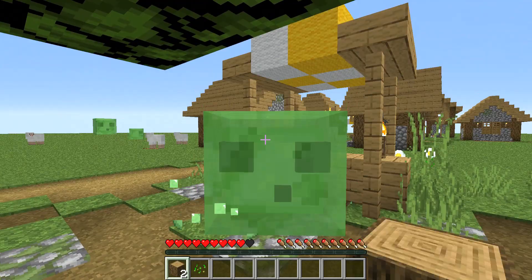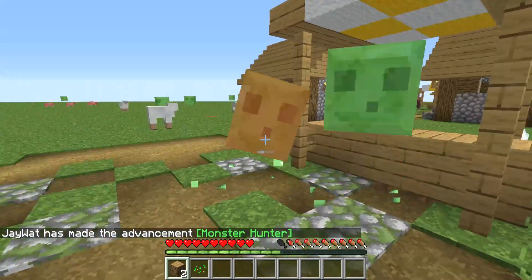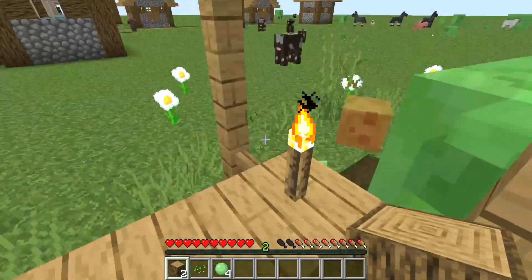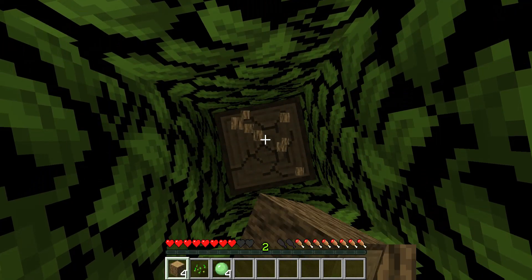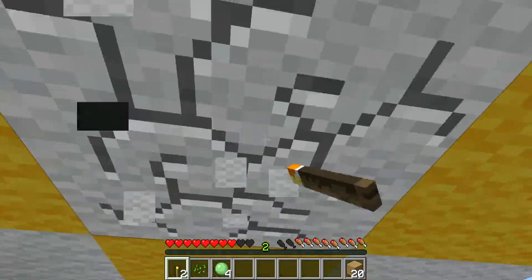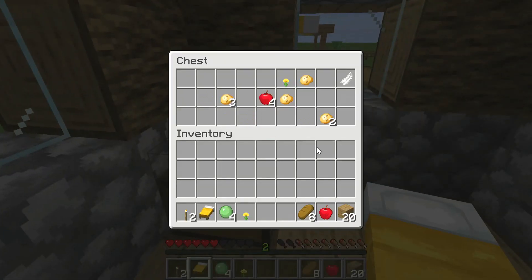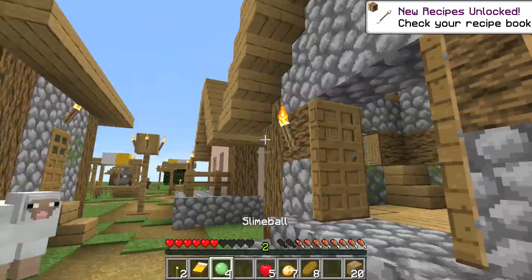To start off, I'm going to grab wood, of course, and attack a slime. There are so many slimes in a superflat world. I start off killing slimes, but this is the point where I realize it's going to be counterproductive to just keep on attacking them. So I quickly run off and grab torches and wool.